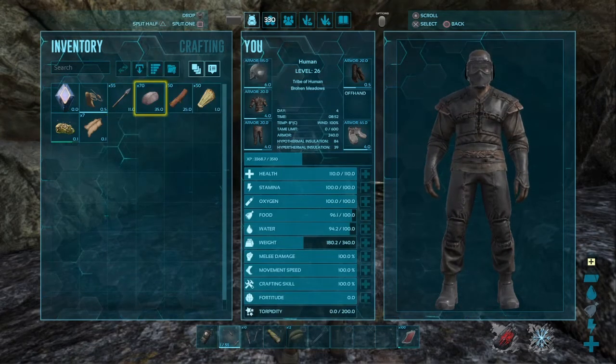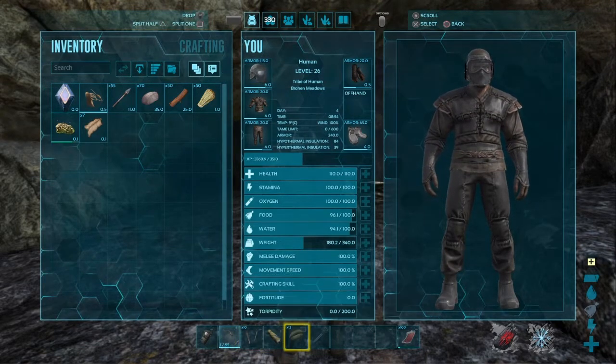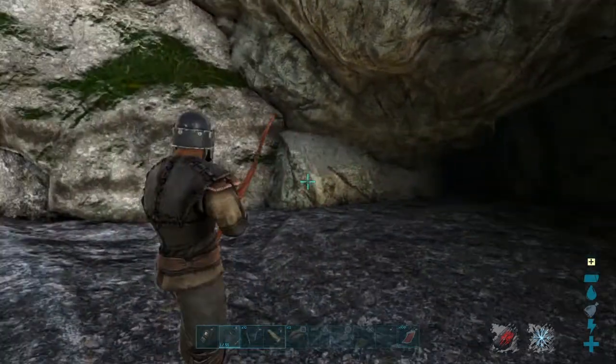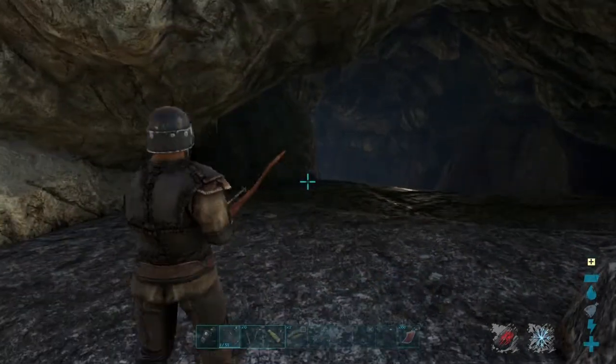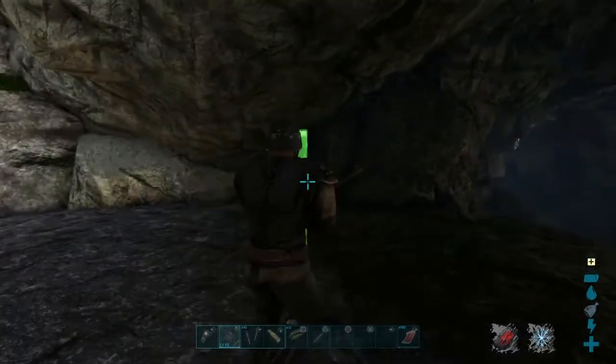You also need stone fence supports, a spyglass, and a couple of parachutes, because you will need them. These bats are very tricky — they will pick you up and throw you. So let's get into it.